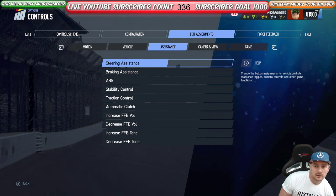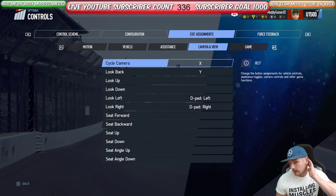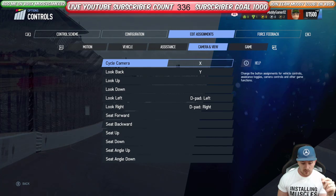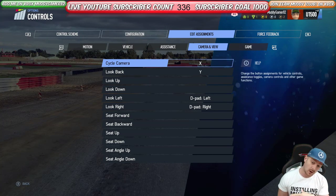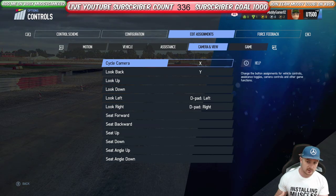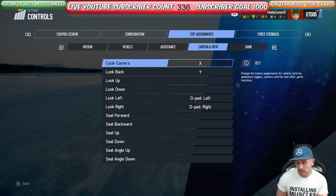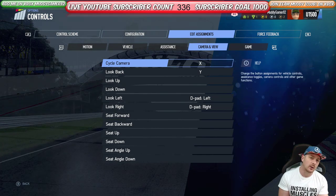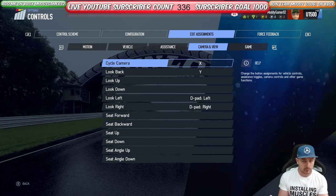What you want to worry about is camera view. You want to make sure that you can look left and look right. So what I've done is d-pad look left, d-pad look right, and that means that when I'm in a corner and I'm not sure where the other driver is — because I drive cockpit view — I can look over to the side. It's really difficult to take corners without contact if you haven't got that. And if you want to get your driver rating up so you can compete at a decent level, you want to make sure you look in the appropriate direction going into each corner.